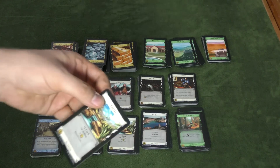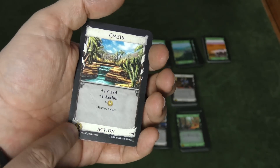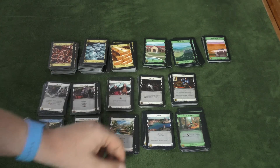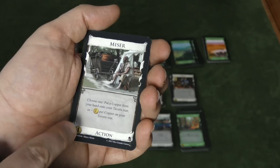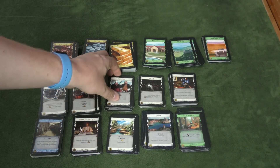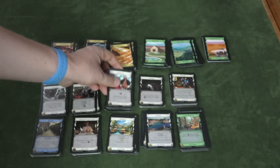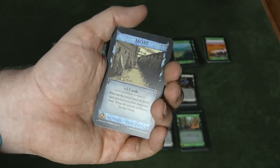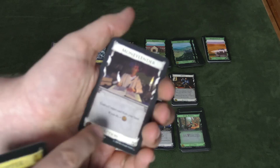The Oasis gives plus one card, plus one action, plus one virtual money, and then you have to discard a card — not as good, but cheaper cost. The Port gives plus one card and plus two actions, so you get to play two more action cards. The Miser lets you choose: put a copper from your hand onto your tavern mat, or get plus one coin for each copper on your tavern mat. The Militia gives plus two virtual money and every other player discards down to three cards — it's an attack. The game also comes with blue reaction cards; if someone attacks, you can reveal this card and the attack does not affect you. Another card lets you trash a copper from your hand for three extra virtual money this round.